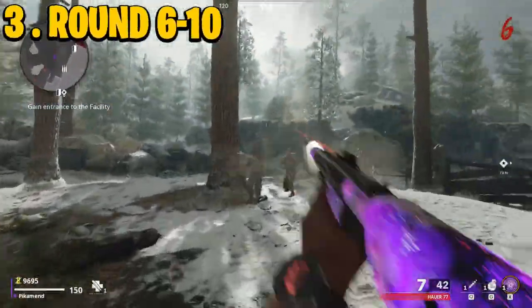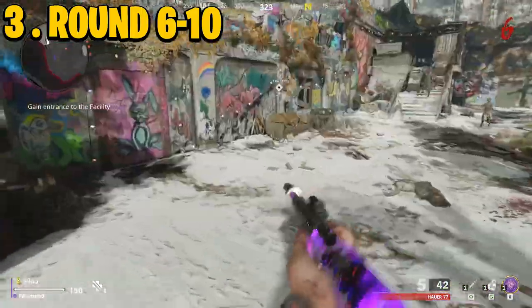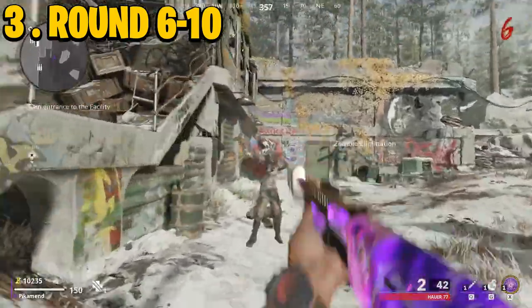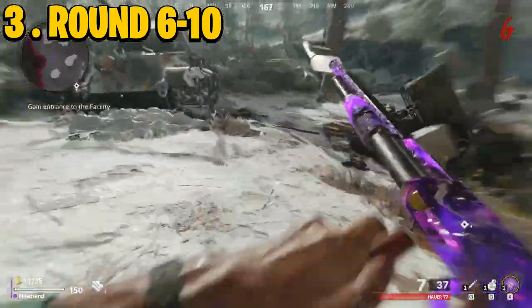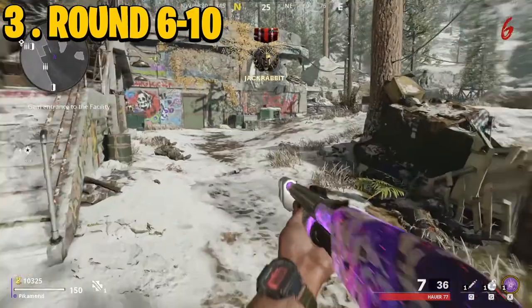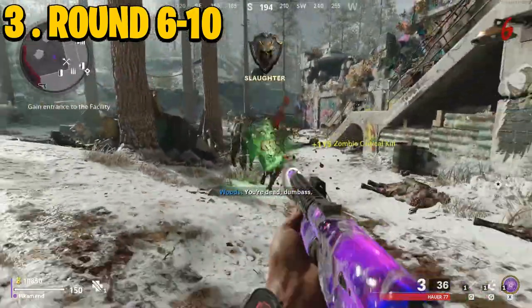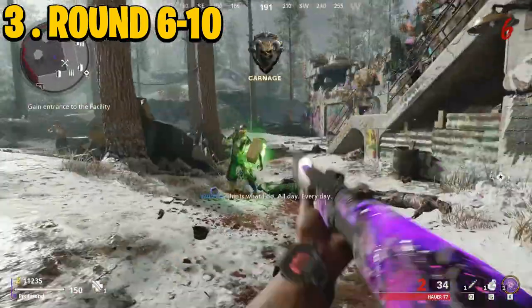From rounds six to ten it gets a little trickier. You still need a lot of salvage, so let the zombies come out — you can wait and let them all form one horde. When you kill the first couple, that same number will spawn again; these are called stragglers. Don't worry too much — just kill the zombies separated from your horde, then herd them all together and kill them individually to grab all the salvage.